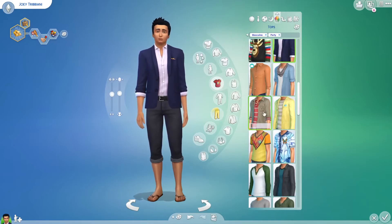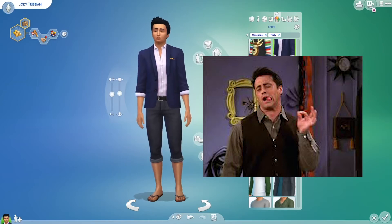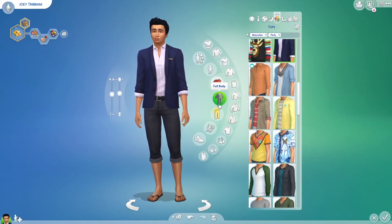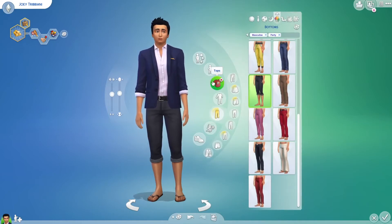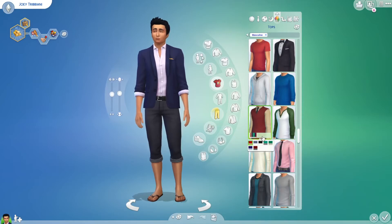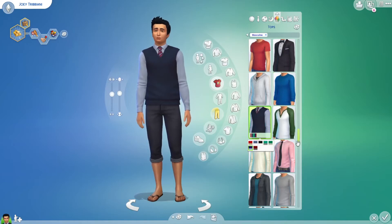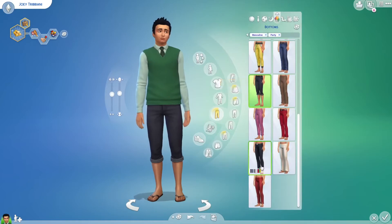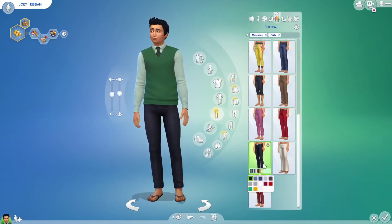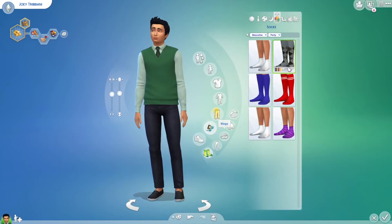For the party outfit I was thinking of when they had the Halloween party and Joey dressed like Chandler. I'm not sure if we have anything that looks similar. Do we have vests in this game? Yes, we do. The colors are very off and there shouldn't be a tie, but maybe these with some jeans. And some shoes and socks — maybe in black or green, matching the outfit.